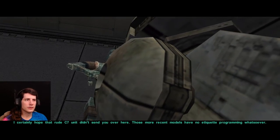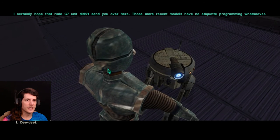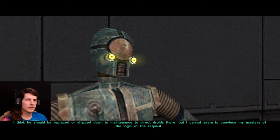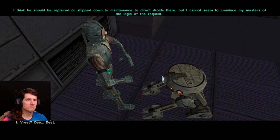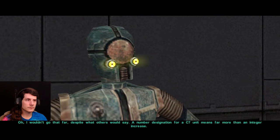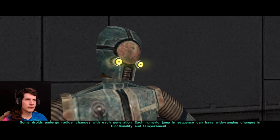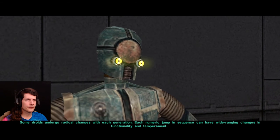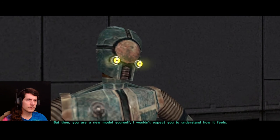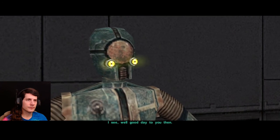I certainly hope that rude C7 unit didn't send you over here. Those more recent models have no etiquette programming whatsoever. I think he should be replaced, or shipped down to maintenance to direct droids there — but I cannot seem to convince my masters of the logic of the request. A number designation for a C7 unit means far more than an integer increase. Some droids undergo radical changes with each generation. Each numeric jump in sequence can have wide-ranging changes in functionality and temperament. But then, you are a new model yourself — I wouldn't expect you to understand how it feels. Was there something I could help you with? I see. Well, good day to you then.